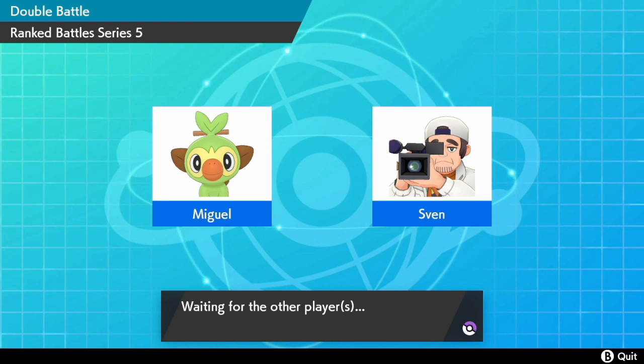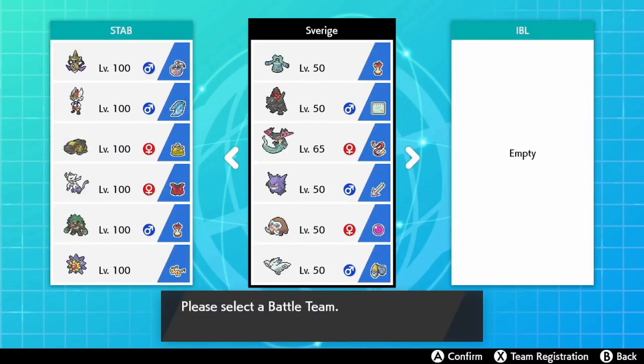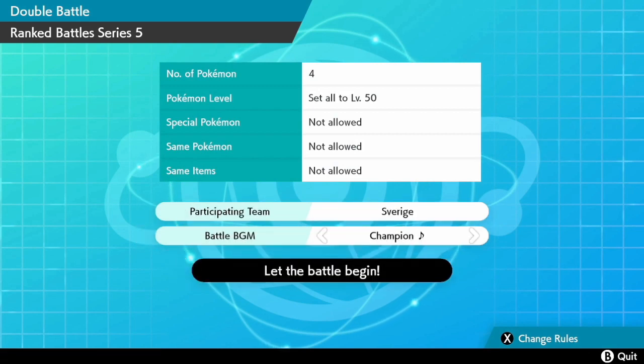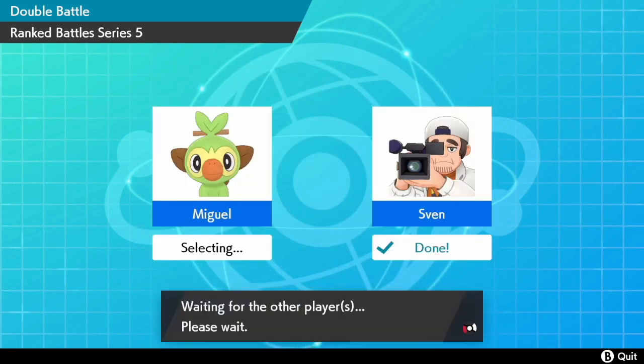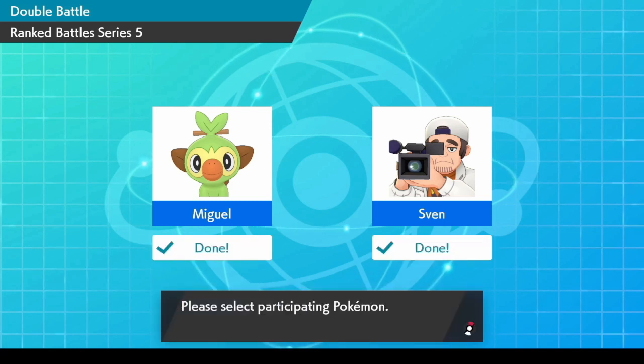Going into Game 2, the question is how do we deal with Coalossal better? He did switch in Polytoed to get the rain going, which did a huge amount of damage to Coalossal, bringing it very low. But if Polytoed had just led instead, it could have gone for the Scald immediately — though it would still have been threatened by that Max Overgrowth after the Surf activated the Weakness Policy. Maybe Polytoed is a Pokémon you'd want to consider Dynamaxing, to be able to survive any moves a plus-two Coalossal would throw at it and respond with a KO via Max Geyser.